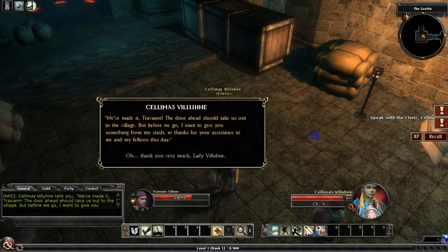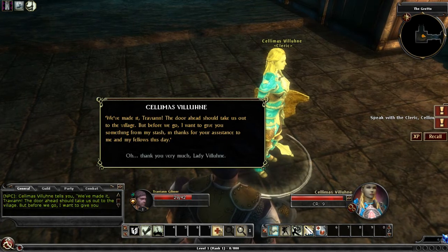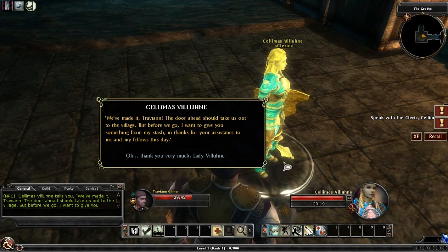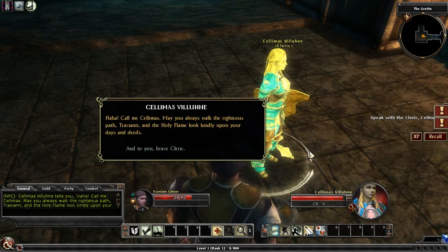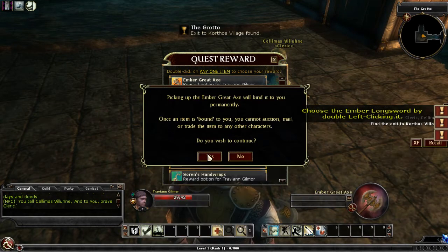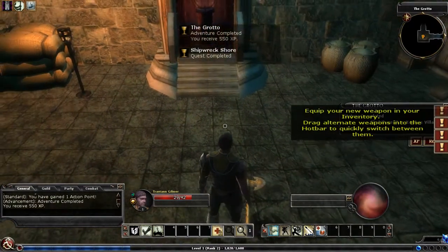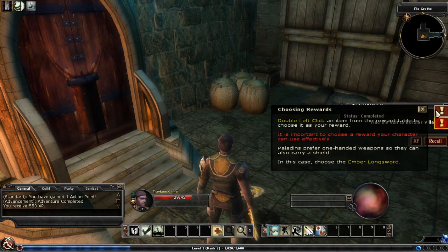Selimus rewards us before we leave, thanking us for our assistance. She gives us a great axe — which suits our two-handed build — and wishes us well. We've completed our first dungeon and proceed to exit.